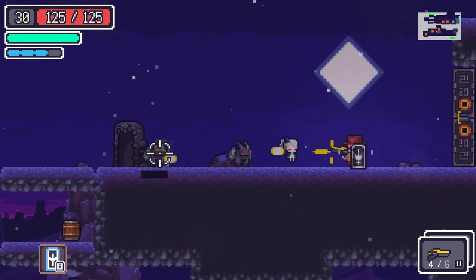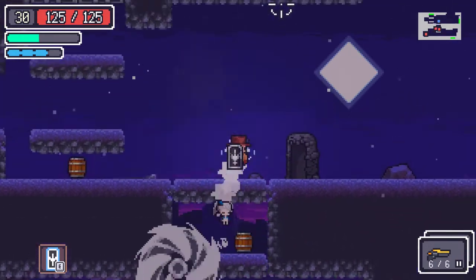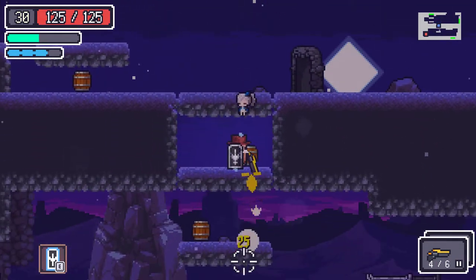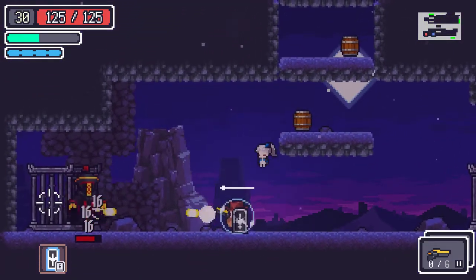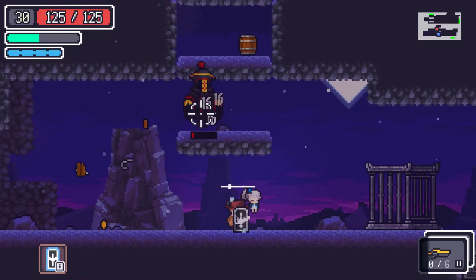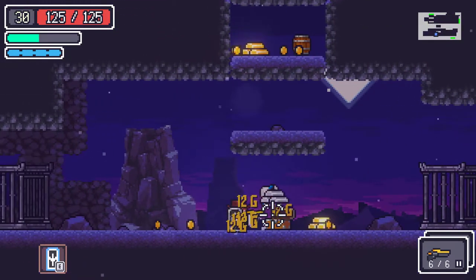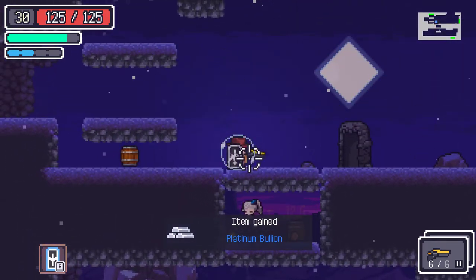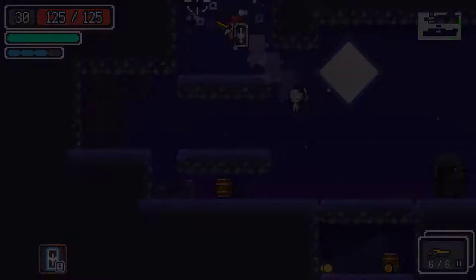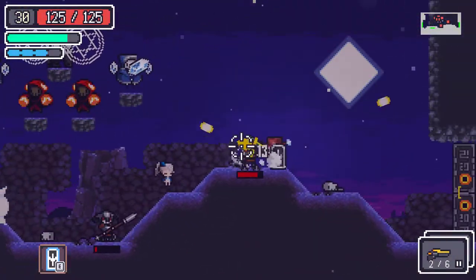Let's see if this revolver build is actually able to kill Lashley. So basically what we want to do is dash, because then we instantly reload the whole weapon — all six bullets. This is the main point of this gun.